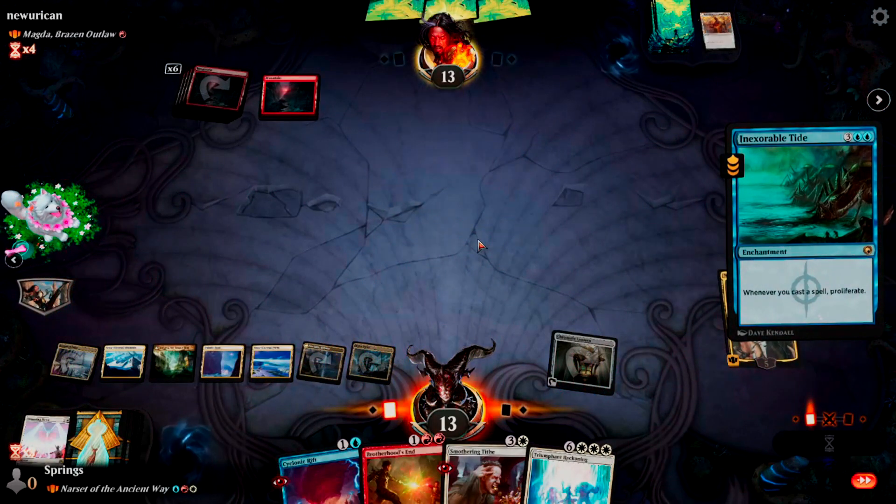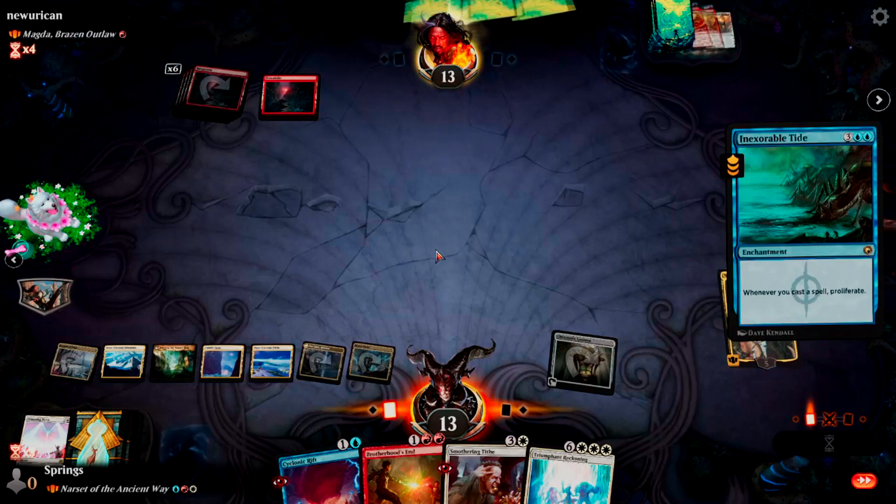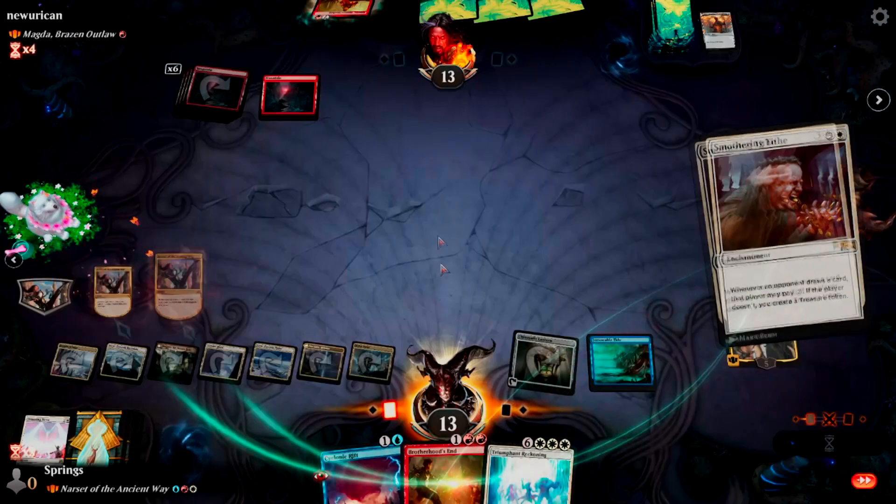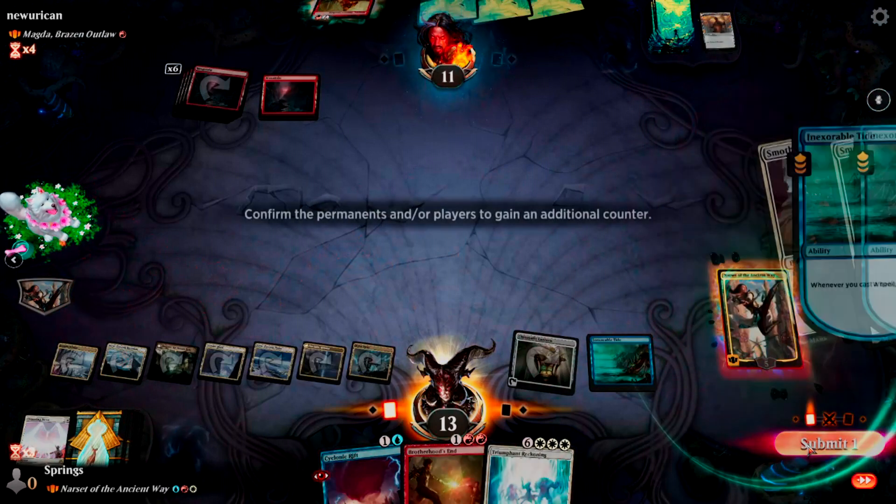Did he forget that any spell I play now just kills this commander? Or he's just not thinking about it. I don't think he's thinking about it. Now he's gonna be a little bit more aware, but we've got a nice ender going.